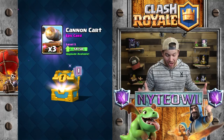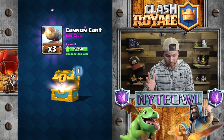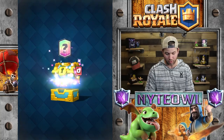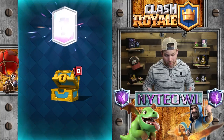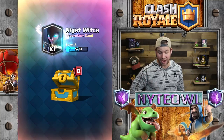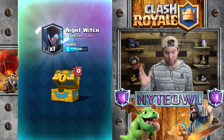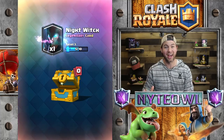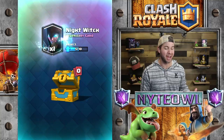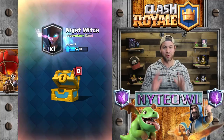Let's open up that clan chest — I don't care what just happened. Here we go, let's get something good. Cannons — yes! That kind of makes up for all the getting screwed in those ladder matches. Hopefully an e-wiz because I haven't gotten one in forever. Night witch — that's okay, I think I have a level three now. I got a huge fatty night witch so super excited about that.